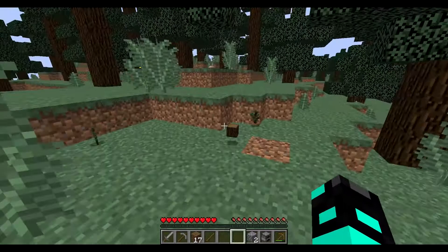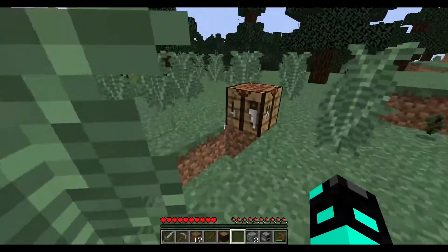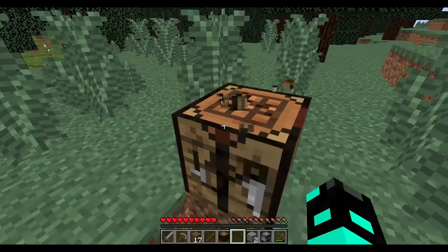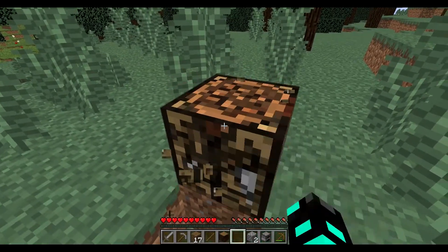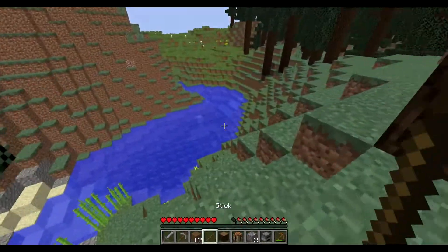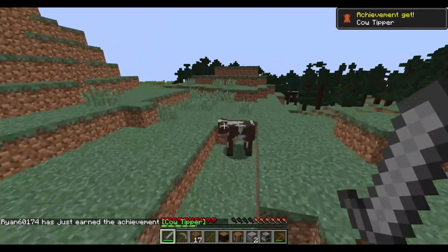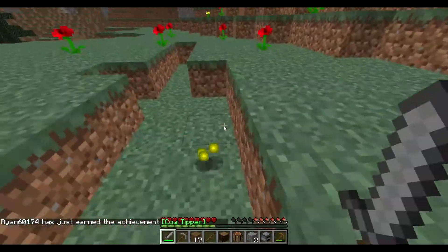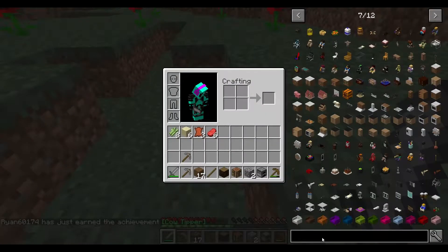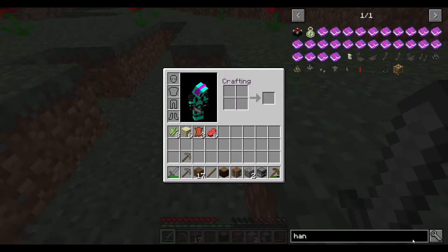I hear thuds. Why am I hearing thuds? I'll replay it because I'm nice. Let's grab this and make our spawn point in the plains biome over there. Actually, I have an idea — it's time for you to get over here. Do I have the ability to get a hang glider? I don't know what mod that is.